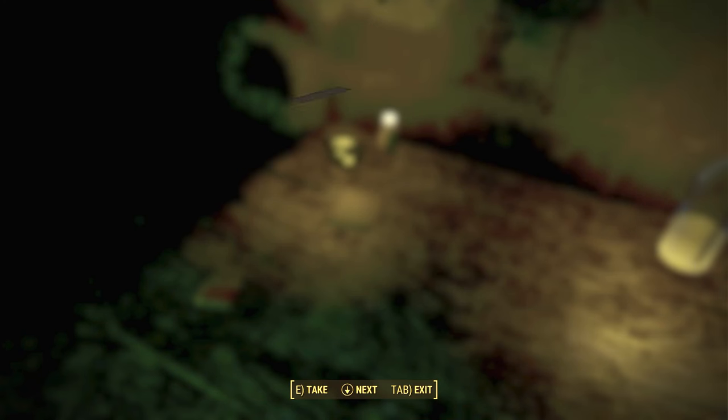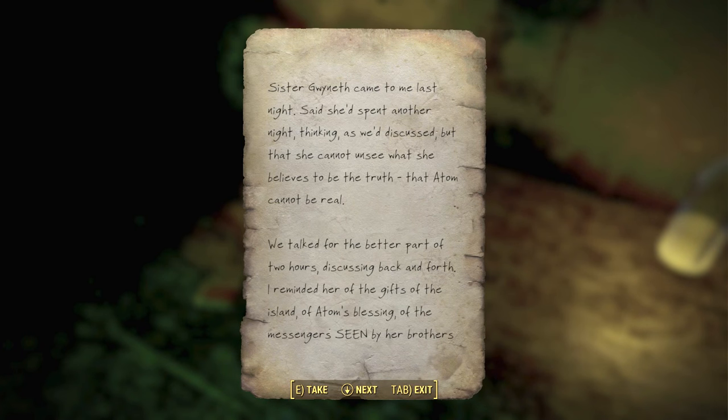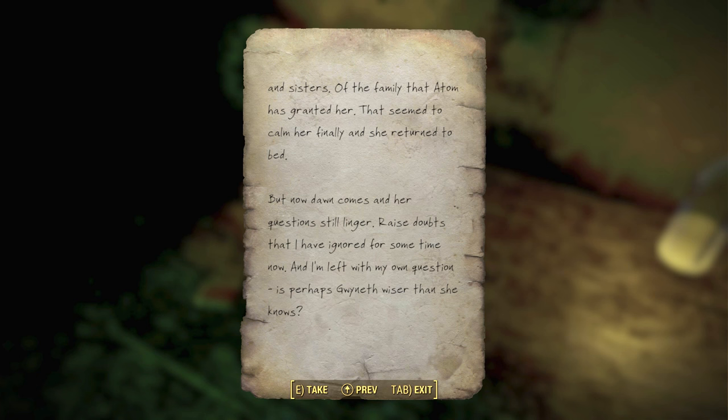Alright, what about this one? Sister Gwyneth came to me last night. She said she'd spend another night thinking as we discussed, but that she cannot unsee what she believes to be the truth — that Adam cannot be real. We talked for the better part of two hours, discussing back and forth. I reminded her of the gifts of the island, of Adam's blessing, of the messenger seen by her brothers. Maybe they were just high off the radiation, you moron. That seemed to calm her finally and she returned to bed. But now dawn comes and her questions still linger — doubts that I have ignored for some time. Is perhaps Gwyneth wiser than she knows?